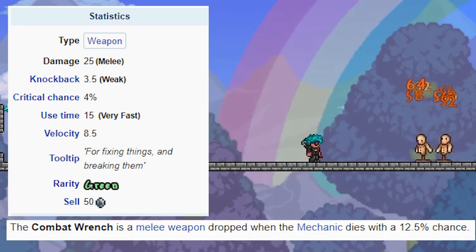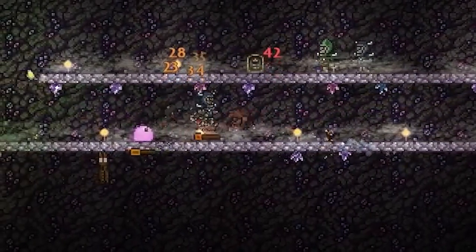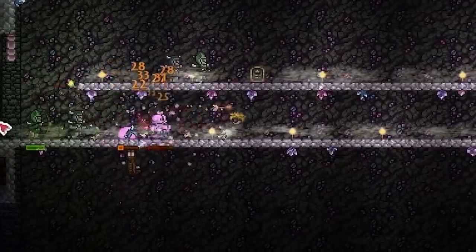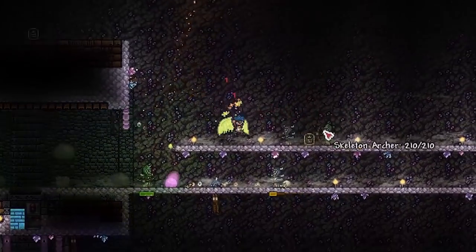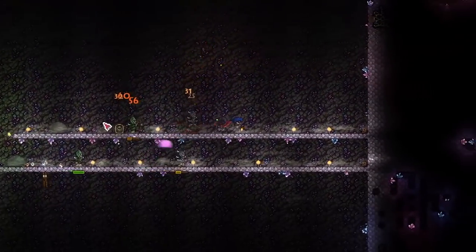Next, we have the Mechanic's Wrench, which is a 12.5% drop from the Mechanic, so you can get it straight after you've run into the dungeon. I think it actually does some pretty insane damage for when you can get it, especially as a melee weapon, and there aren't too many of them in the dungeon. It's pretty killer. If you manage to defeat Skeletron early, just run in, get the Mechanic, kill her — nice weapon.